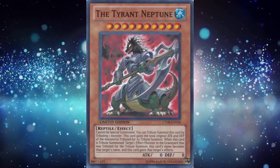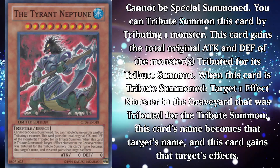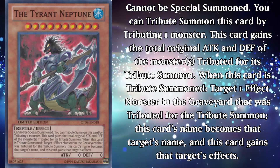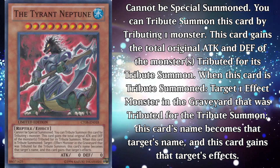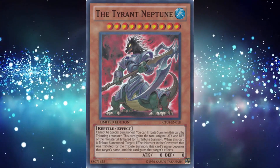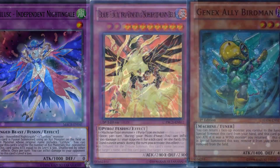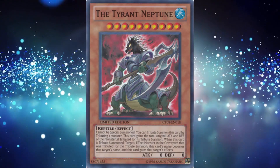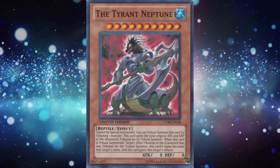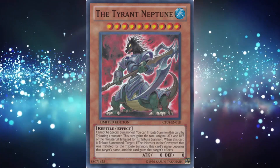The Tyrant Neptune is a level 10 water reptile monster with zero attack and zero defense. He cannot be special summoned. You can tribute this card by tributing one monster. This card gains the total attack and defense of the monster tributed for its tribute summon. When this card is tributed, target one effect monster in the graveyard that was tributed for the tribute summon — this card's name becomes that target's name and it gains that target's effects. The ability to copy effects has always been pretty cool, but unfortunately very abusable, which is why the card is currently banned. Like all those other poor souls who've suffered in the name of degenerate criminal chickens. If he wasn't banned, Neptune could be used to do some pretty neat stuff — potentially stealing the effects of a hard-to-play Nomi monster with monarch support shenanigans. He's also got that anime raw effect of gaining his tribute's attack, which is nifty. She may have to be locked up, but them's the breaks when you're abusable.